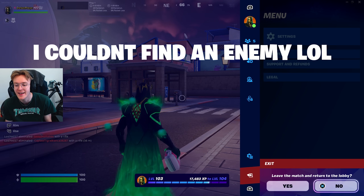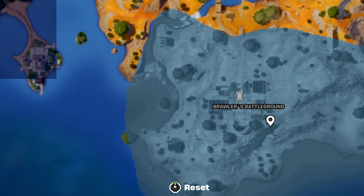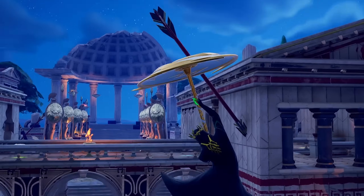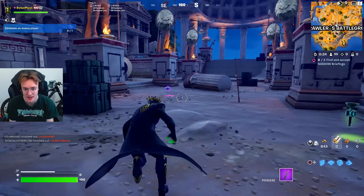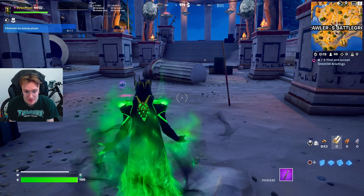Let's go kill the last boss at Brawler's Battleground. I have no idea what boss this is, so let's go check it out. This new victory umbrella looks sick. There's a bow and arrow in here — is this going to be like Aphrodite? Oh, it's Ares! I totally forgot about Ares. Also look at this emote, by the way — that is a cool emote.